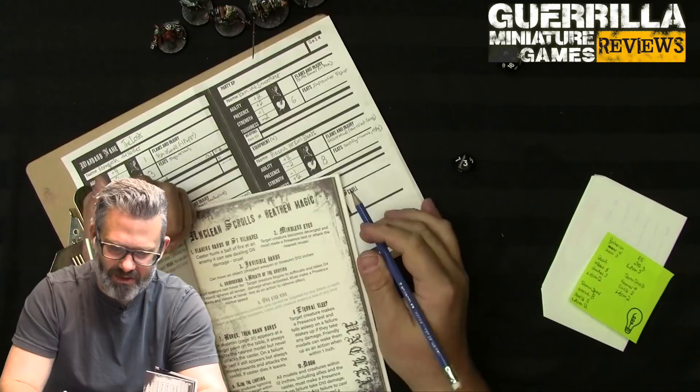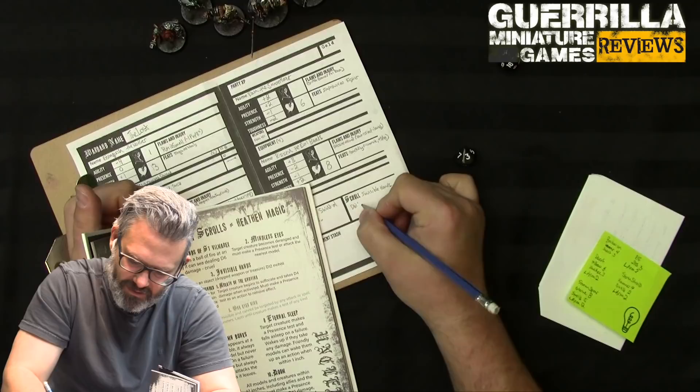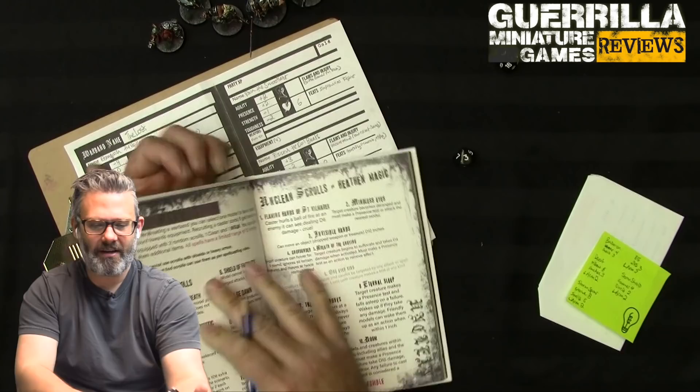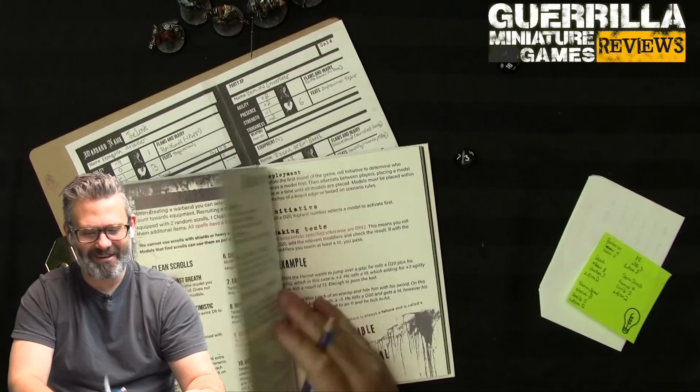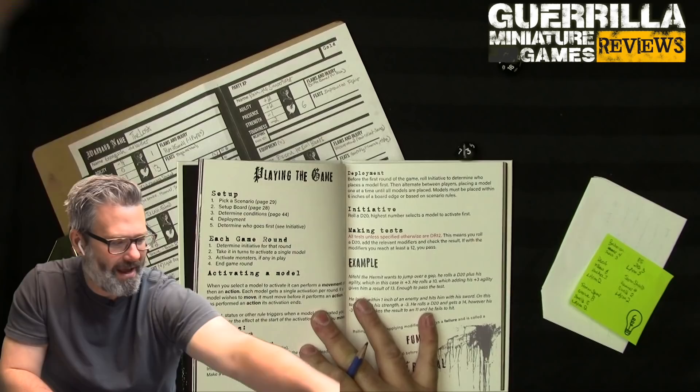My unclean spell is 3: Invisible Hands - can move an object, drop treasure, or move a weapon d12 inches. That's my warband done! The first thing in the book is build your warband, and it was super quick and easy. I based it on the models I liked and what they looked like, and now I'm basically ready to play - I have a warband built and ready to go.